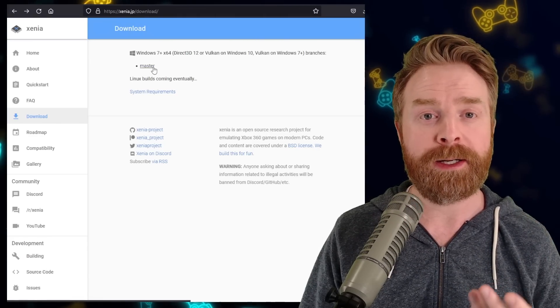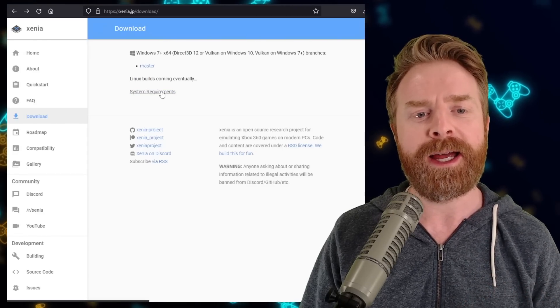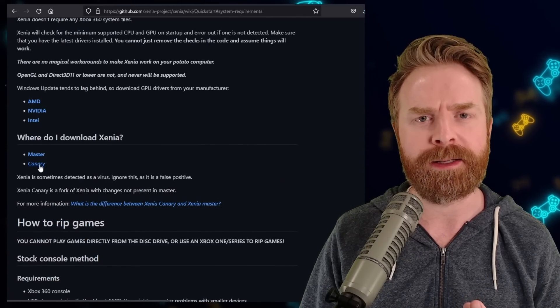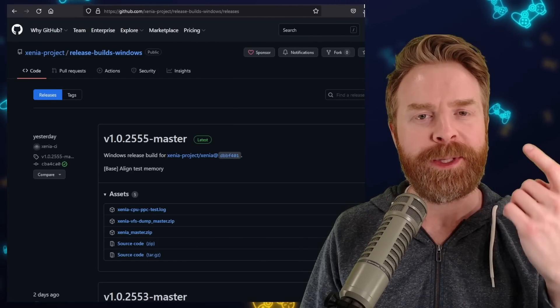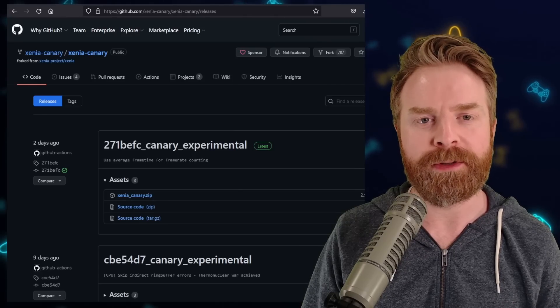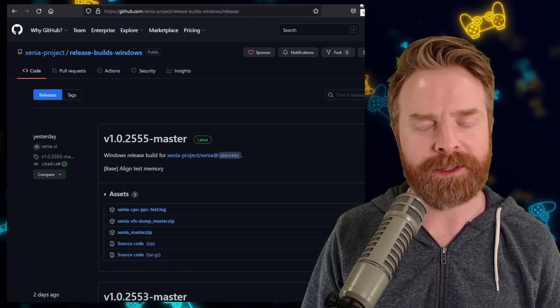If you wanted to pick up a development, experimental version of Xenia, you'd have to click on system requirements and then scroll down to where it says canary and click on that. But now you can go directly to GitHub to pick up the latest version of Xenia. There are two different GitHubs — one for the mainline and one for the experimental version. I'll leave a link to both in the description below.